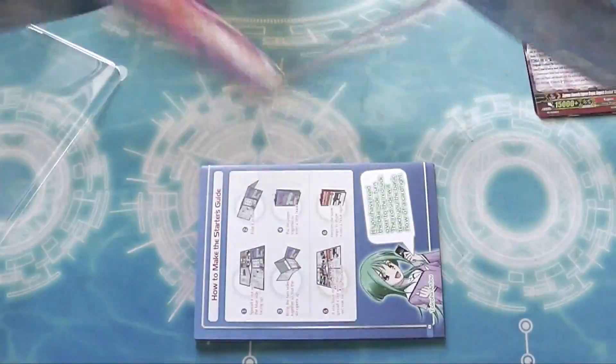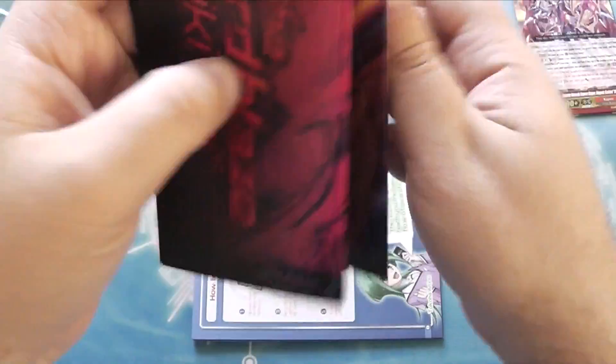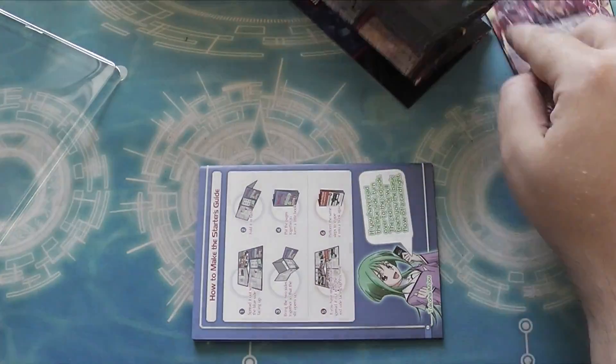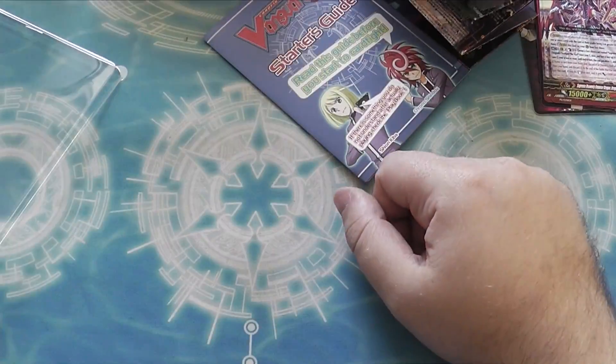There's the Tochiki Kai playmat thing — that won't fit on the camera, but I'm sure you can find a picture of that on the internet somewhere. And a little status guide, like you always get.